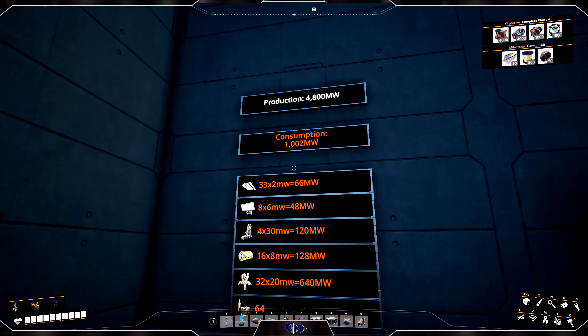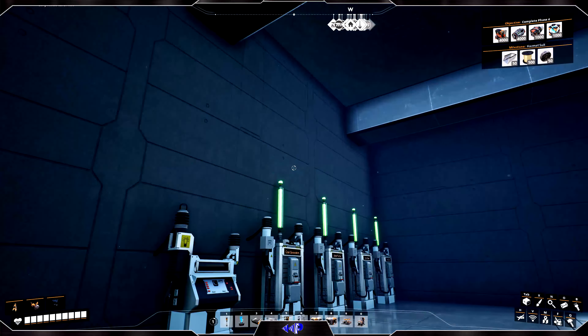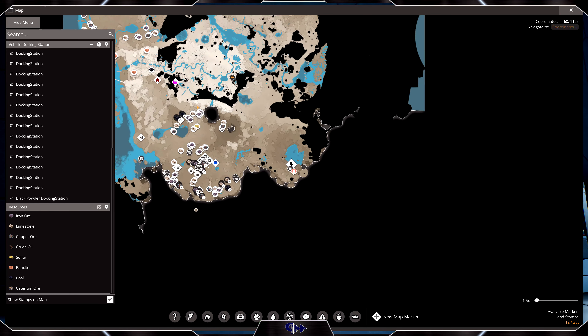Hello everyone, in today's video I'll be showcasing my coal factory on Satisfactory and I'll show you how you can get 4800 megawatts from this coal factory.